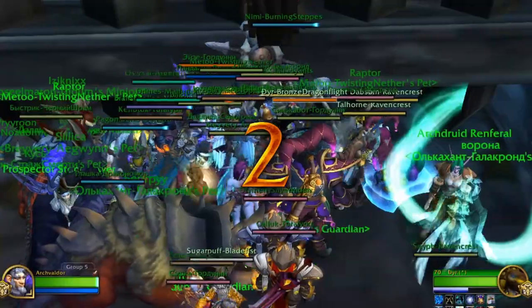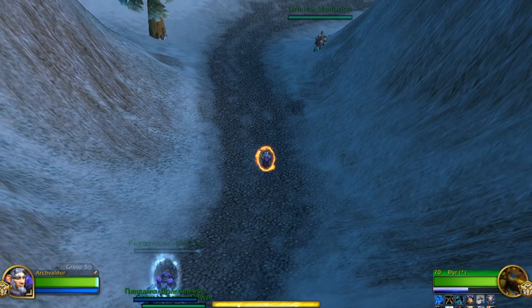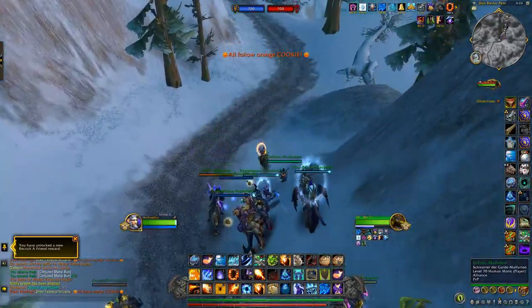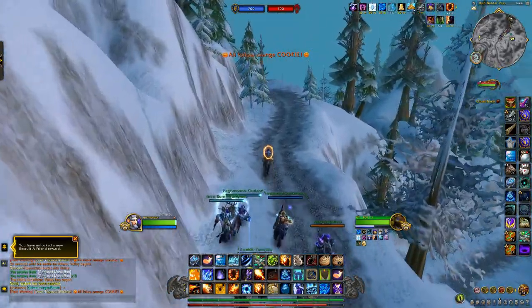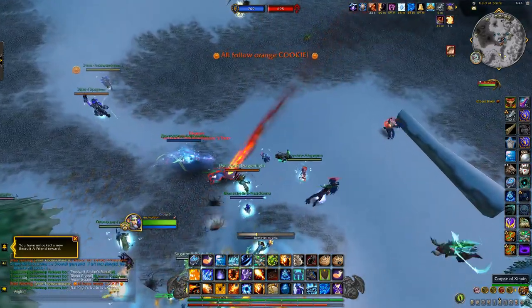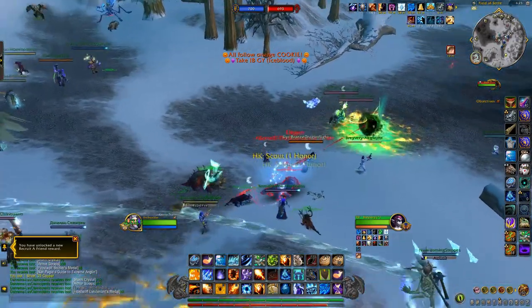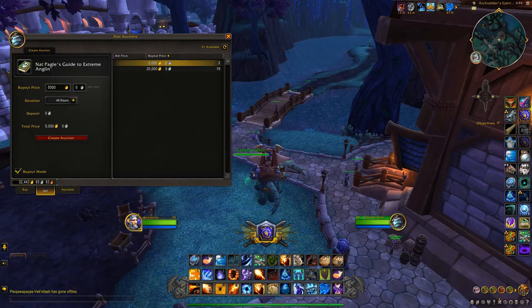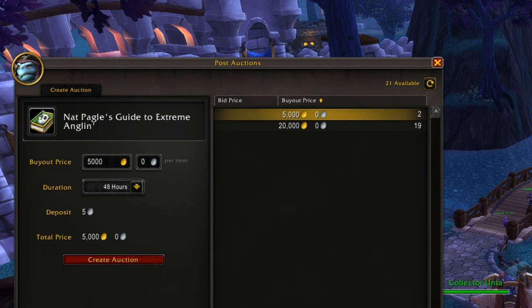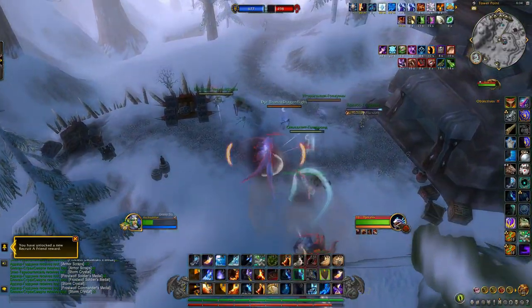There's a special opportunity to make gold in Alterac Valley. Nat Pagle's Guide to Extreme Angling is an item with a rare drop chance from looting player corpses there. This item was made useful during Legion when it formed part of the chain to get the Corrupted Ashbringer appearance for the Paladin Legion artifact, and generally fetches over 1,000 gold on the auction house — a lot more on realms focused on PvE rather than PvP. This is a niche item and not the sort of thing you can stack up and make hundreds of thousands of gold with, so don't go out of your way for it.